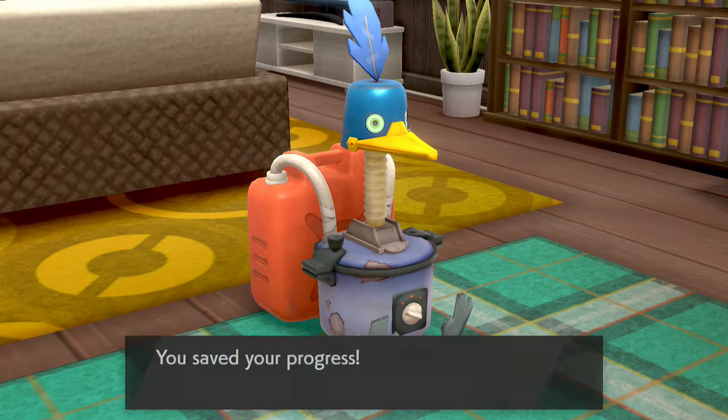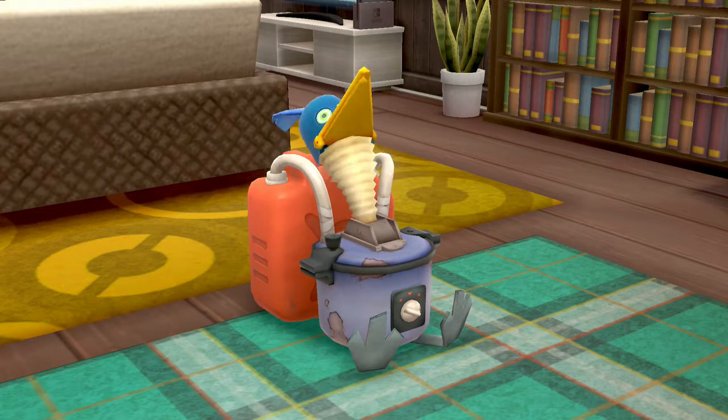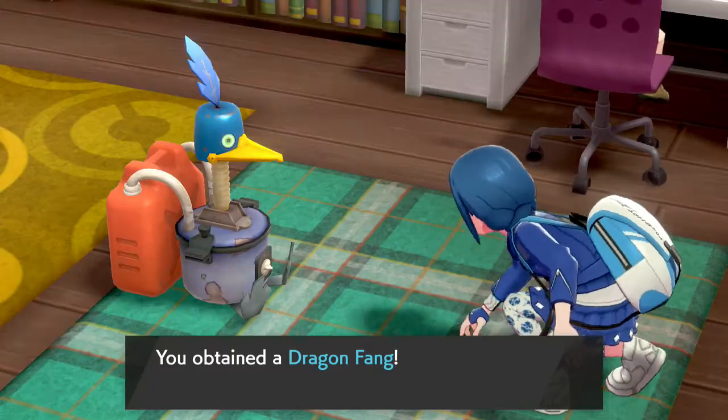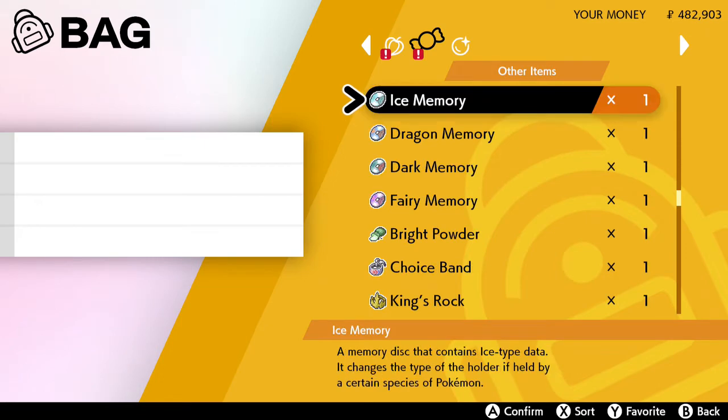However, if you're wandering around, it can either be super hard to find it in the glowy spots, or there's one sitting on an island out in the sea. However, it turns out you can use the Cram-O-Matic to make one.